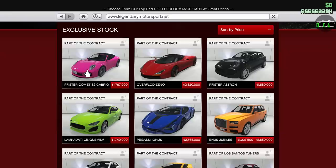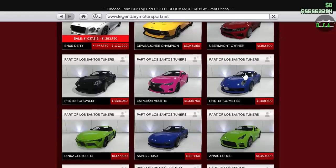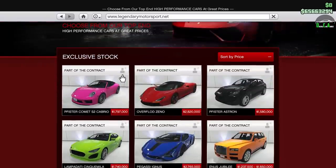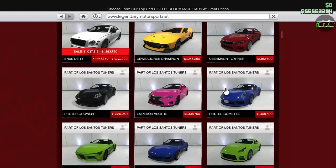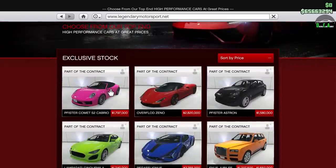This car is essentially the convertible variant of the Comet S2 we got from the Tuners DLC a few months ago. Pretty much the same car — the only difference is that this one is a convertible. The Comet S2 normal price was just under $1.9 million, trade price $1.4 million. The S2 Cabrio has no trade price available, so the price is about $1.8 million — that's the only price.